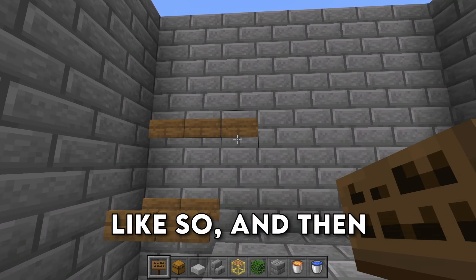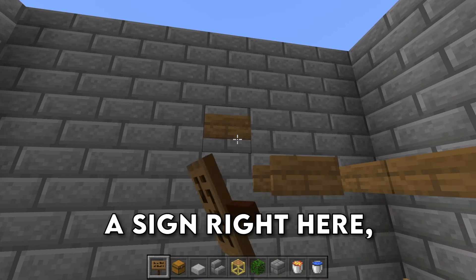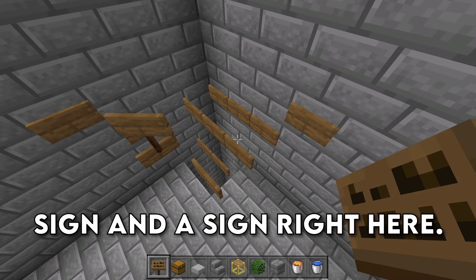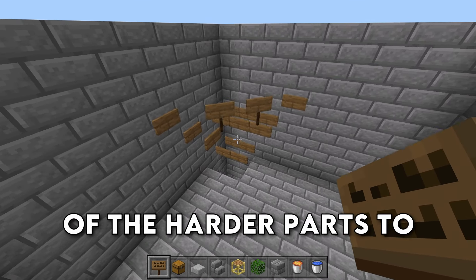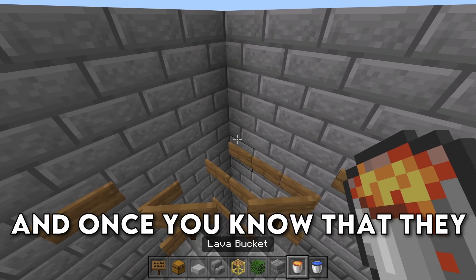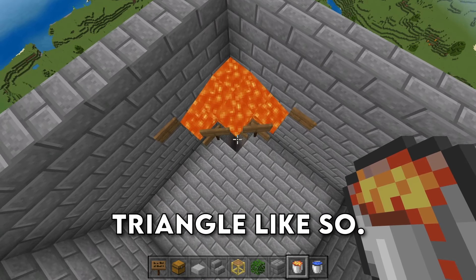Place 3 signs like so, and then 3 signs on the other side. Over here place 2 signs, then a sign right here, a sign right here, a sign on top of that sign, and a sign right here. Go ahead and break that sign. That is definitely one of the harder parts to follow, so make sure all of the signs are in the correct place. Once you know that they are, add a lava bucket in the corner, and it should flow out into a three-wide triangle like so.